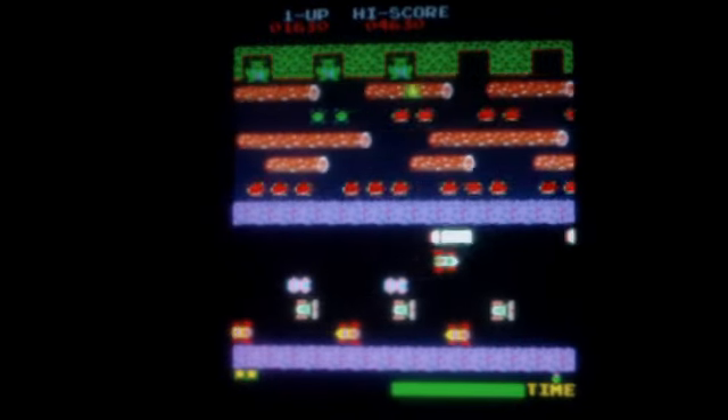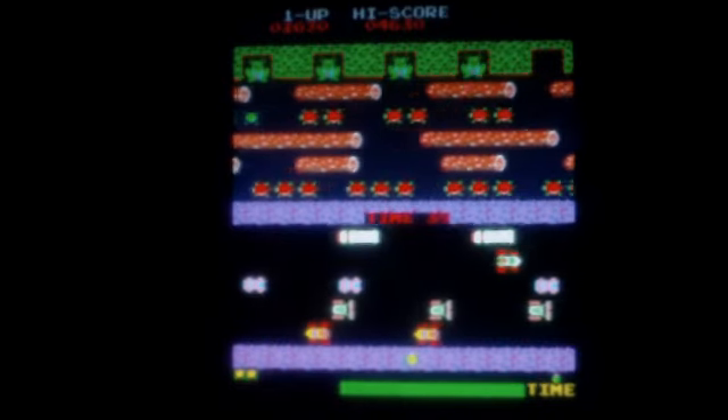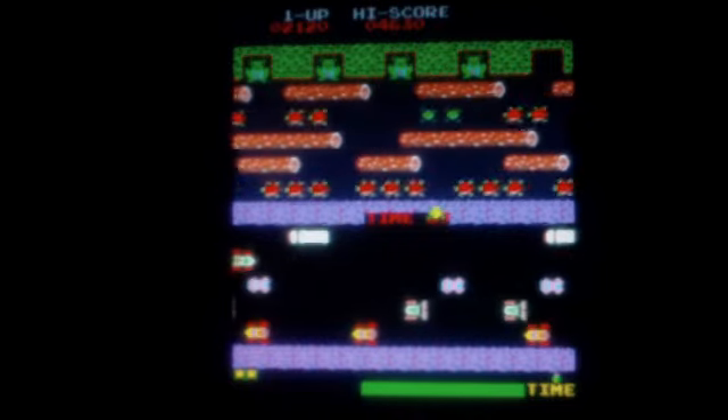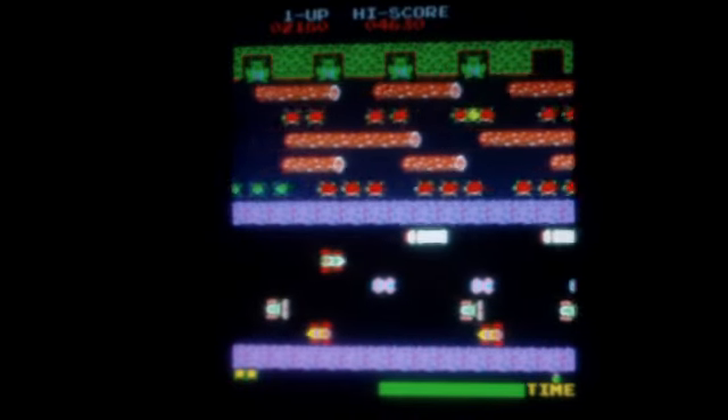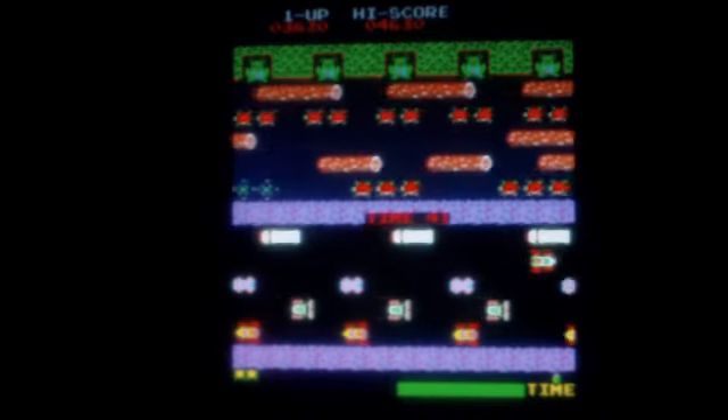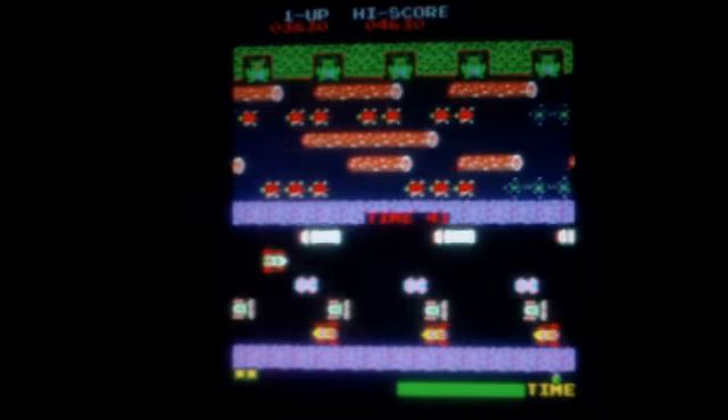The player guides a frog which starts at the bottom of the screen. The lower half of the screen contains a road with motor vehicles, which in various versions include cars, trucks, buses, dune buggies, bulldozers, vans, taxis, and bicyclists.